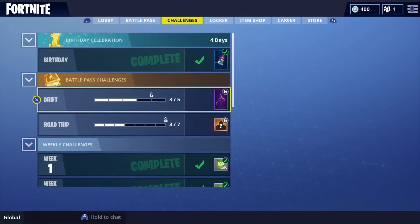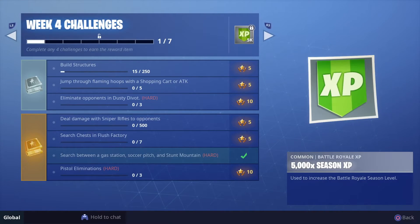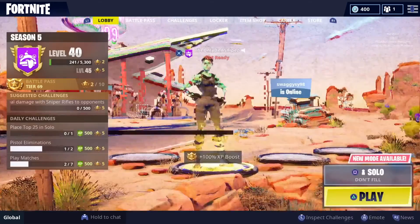So there you go guys — quick and easy, week 4 challenge completed right there. Free tier. Get yourself a free tier. Super duper awesome. Quick and easy.